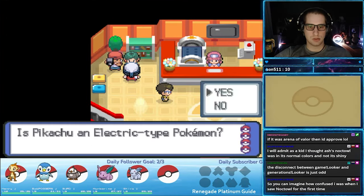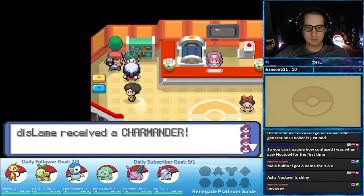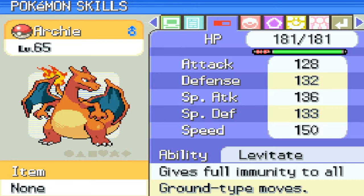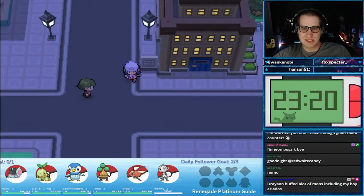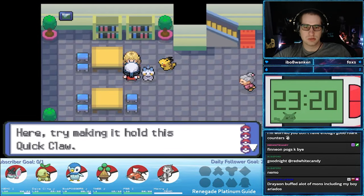Head to the Pokemon Center and battle the Reporters. Once you defeat them, they will give you the Kanto Starters — Bulbasaur, Charmander, and Squirtle. The Kanto Starters received some tweaks, so I highly recommend checking the documents for those changes. After this, go to the tall apartment building east of Jubilife City to pick up the Quick Claw.